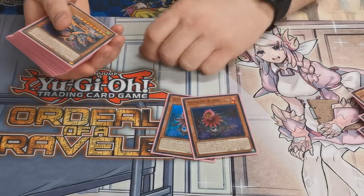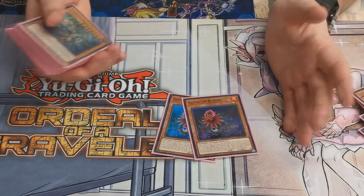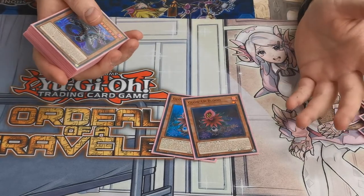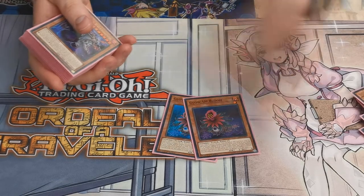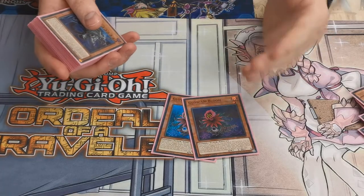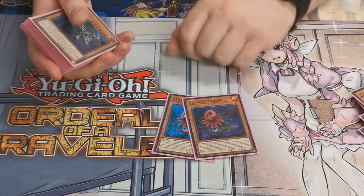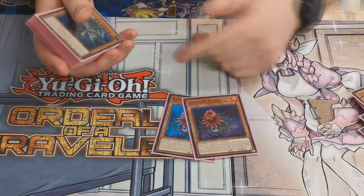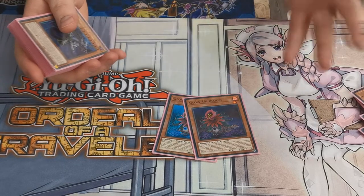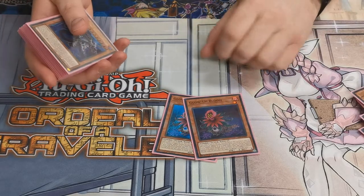Two copies of Glow-Up Bloom — this card is insane. If you control a Zombie World, you can special summon a level five or higher monster by banishing it from the grave when it is sent to the grave. So basically you get a free drop. If your opponent manages to interrupt your Zombie World before that, you can add a level five or higher to hand, which isn't quite as good but it's still out of the deck. There's a few niche hand trap style plays as well, and it's a tuner.